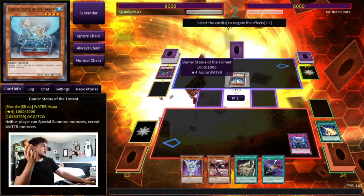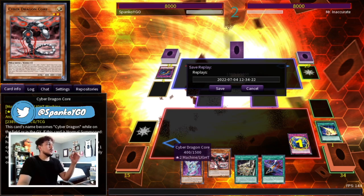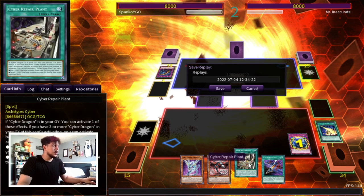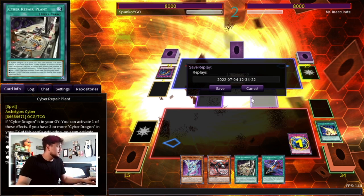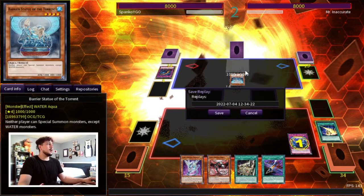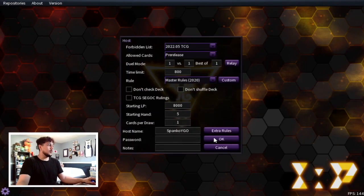All right, let's get rid of the back row. We activate the Imperm — target this, yeah there we go. We were gonna win that no matter what. We go Core, search Cyber Load Fusion, because we already have Cyber Emergency and Repair Plant in hand. We just OTK our opponent — it doesn't really matter what we end on because we go Core with Cyber Infinity and then just attack. That was nuts! Okay, see what I mean? You can play through back row and monster negates like it's nothing.